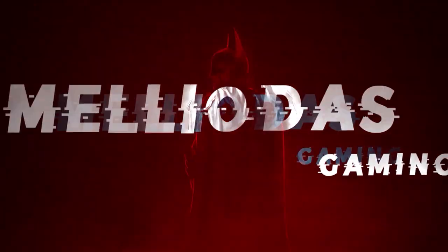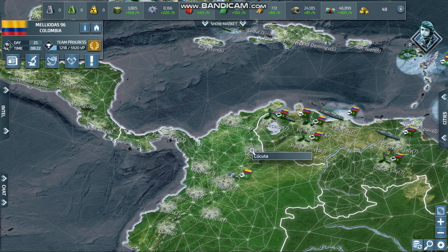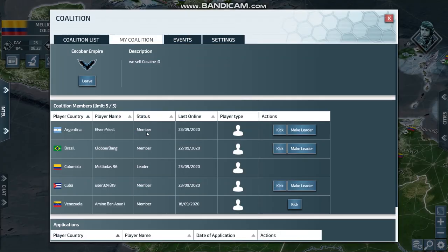Hello everyone, welcome to a new video in Conflict of Nations: World War 3. Today, as usual, we are playing with Colombia, and I'm going to show you something very special and pleasing to the eyes. As you can see, we are only in day 25. My coalition is composed of Argentina, Brazil, Colombia, Cuba, and Venezuela.